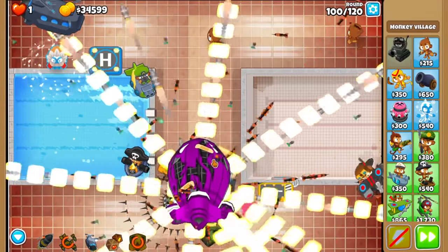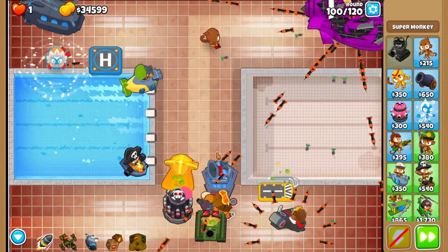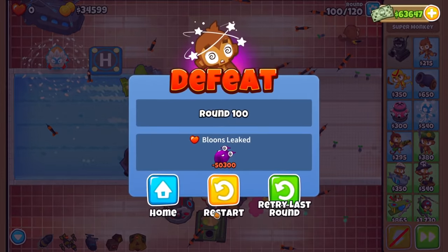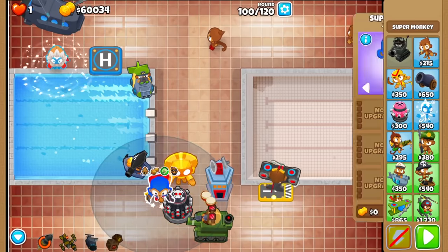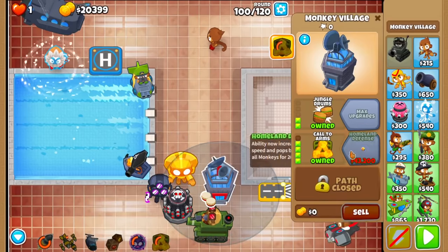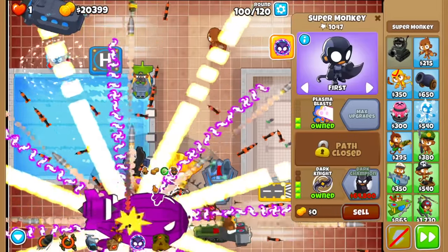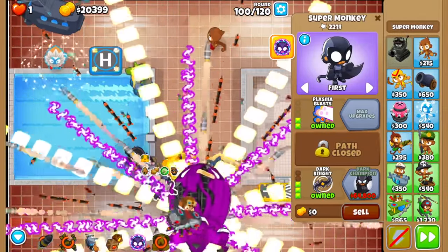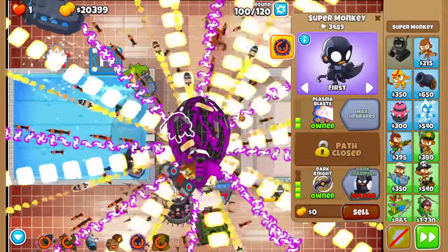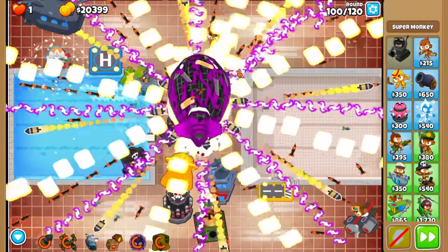I think I have another tower we should try — how about a Dark Knight? More Super Monkey action, feels like we need it. I'll go for Call to Arms 2 as well. Good news, we have Dark Shift 2 if things get really bad. Hopefully it shouldn't though. Come on, it's gotta be enough. I think DTs are gonna be a problem.